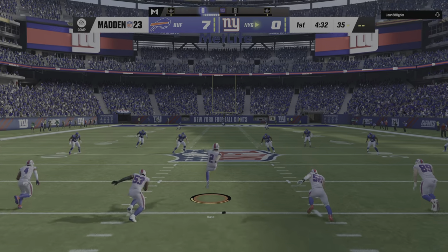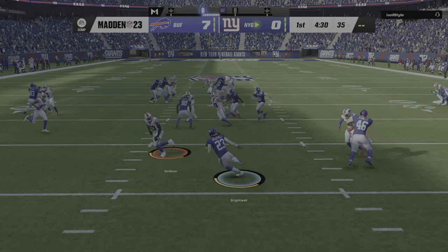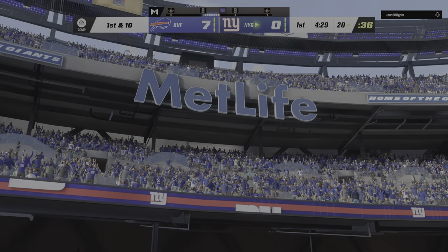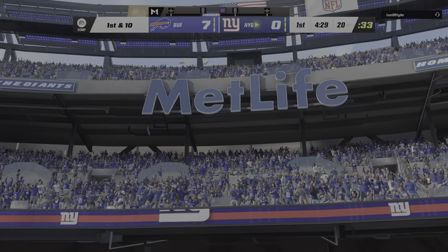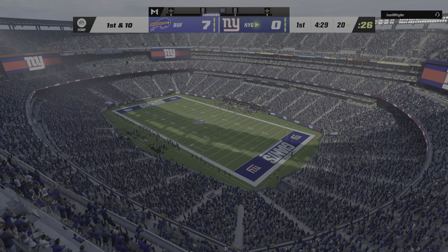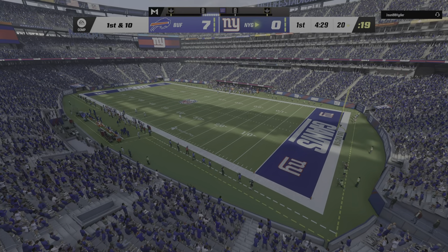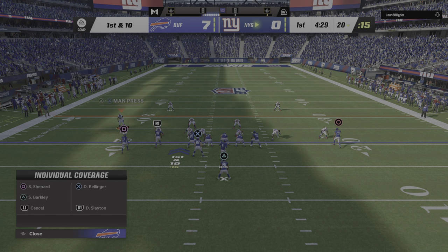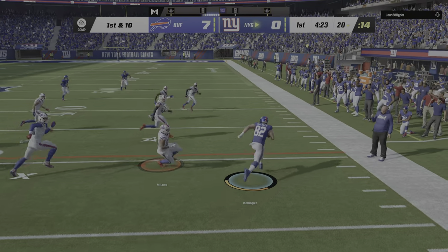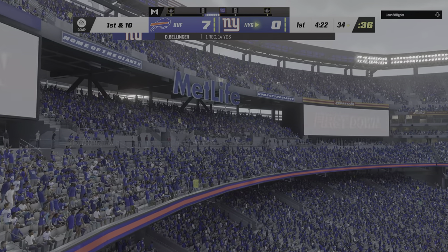After the touchdown, Bass kicks it away. This is going to be returned from the middle of the end zone, and that decision to bring it out ends up not being a good one — costs him about five yards as he's tackled at the 20. Jones and the Giants now with a first and ten at their own 20-yard line. Play-action fake, they'll look to throw. Throw right side taken in by Bellinger, out of bounds right around the 34. First down yardage on the first play of the drive — 14 yards.